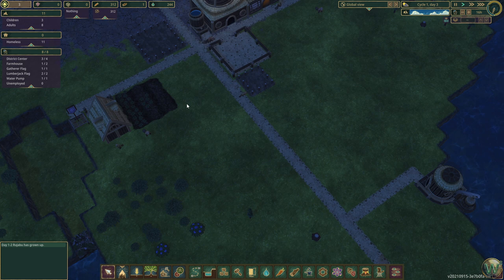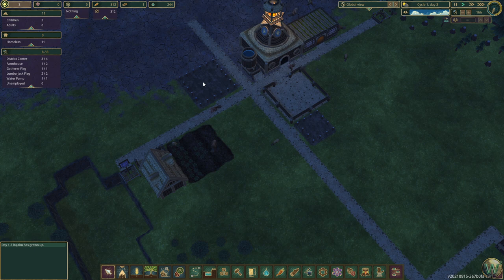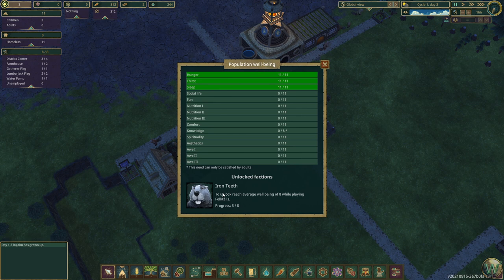We could go back and look at the well-being panel here. Social life is what the campfire satisfies — good. That three out of eight here to unlock the Iron Teeth faction is just getting everybody in the population satisfied on eight of these categories. So that shouldn't be too bad all things considered.